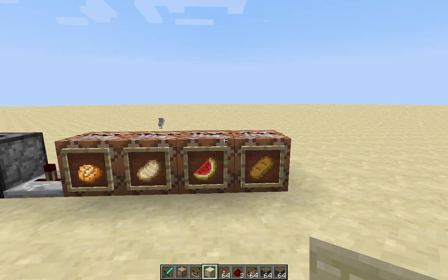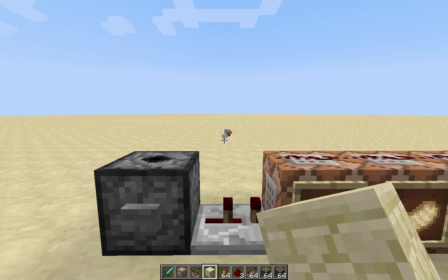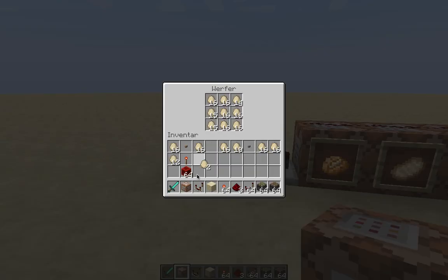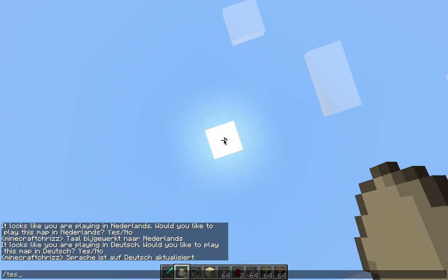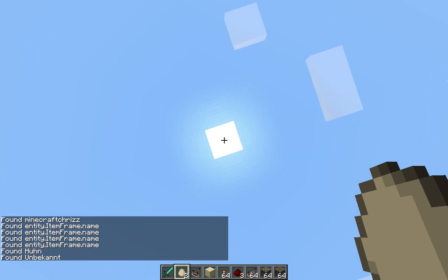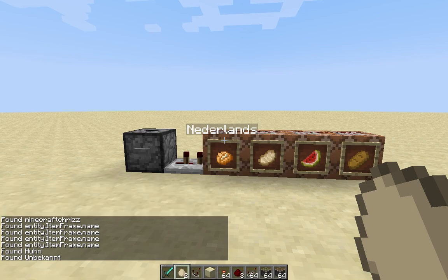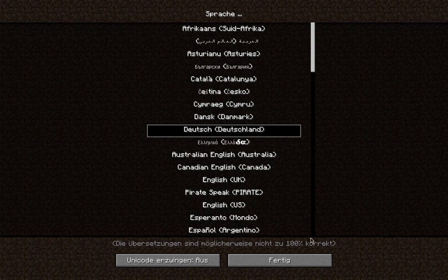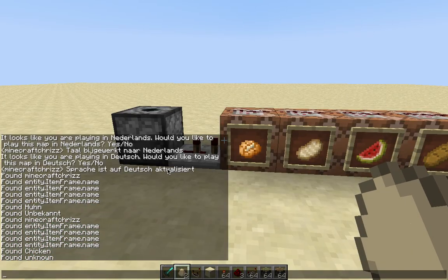So for each language you only need one command block. And the way this works is - you probably already know because of that chicken. So an egg has a very special property. If you throw it in the air and you test for it, it is called 'unbekannt' - that's German for unknown. So if I go to English, which also takes a while, and I do it again, it finds 'unknown'.